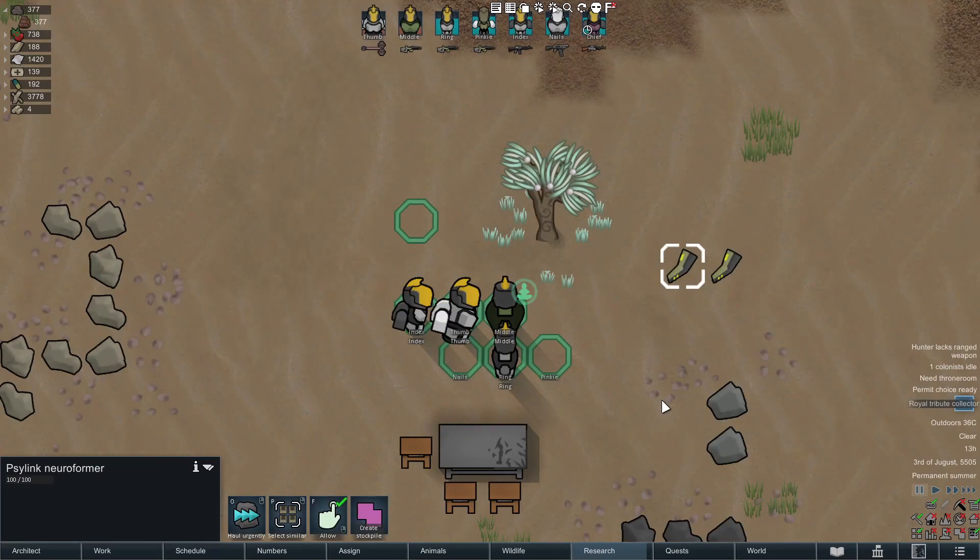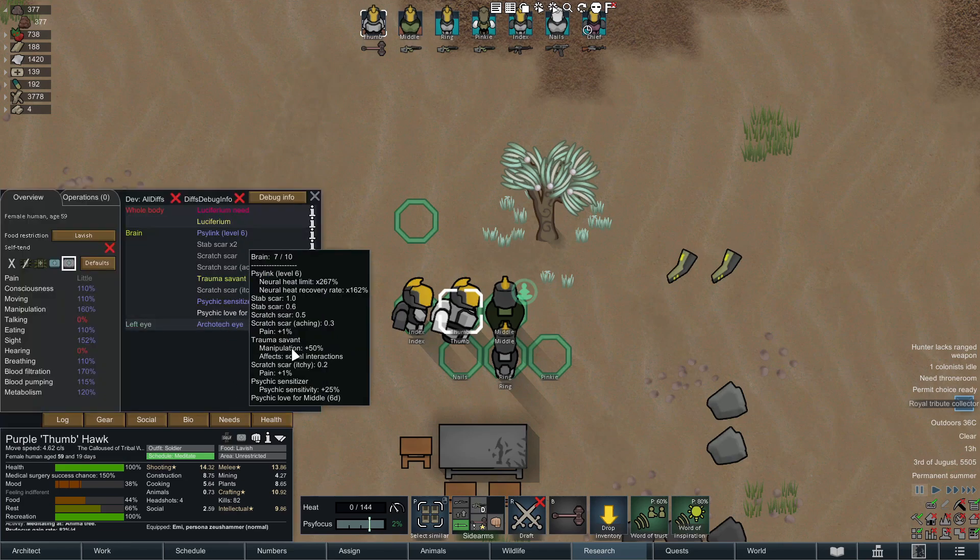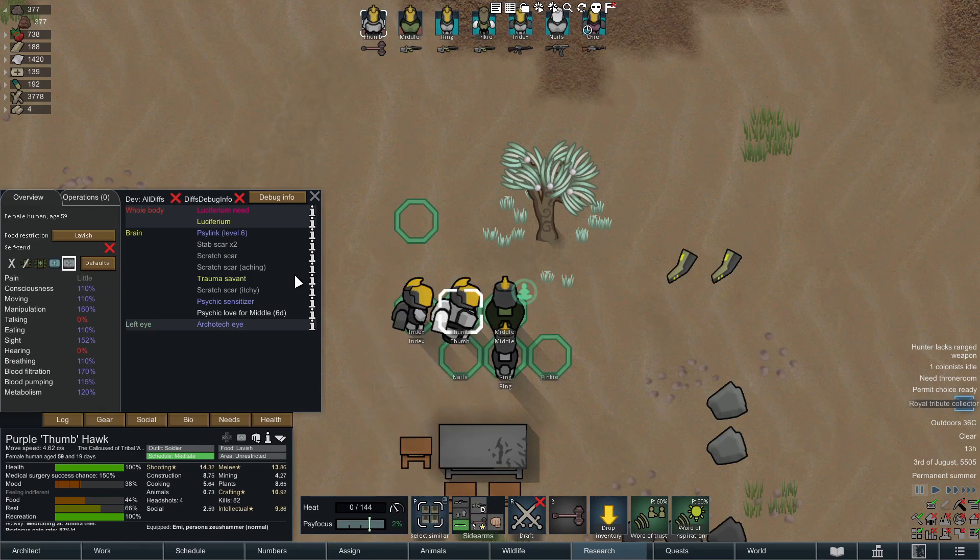We're back with some more Rimworld and a quick tutorial today on Psylevels and Psyfocus — basically how to max out your wizards up to level 6 and how to max out their Psyfocus. I know we're not supposed to call them wizards, but let's face it, they're wizards.